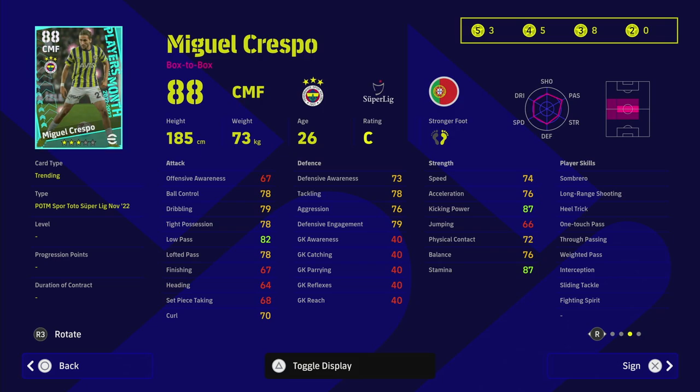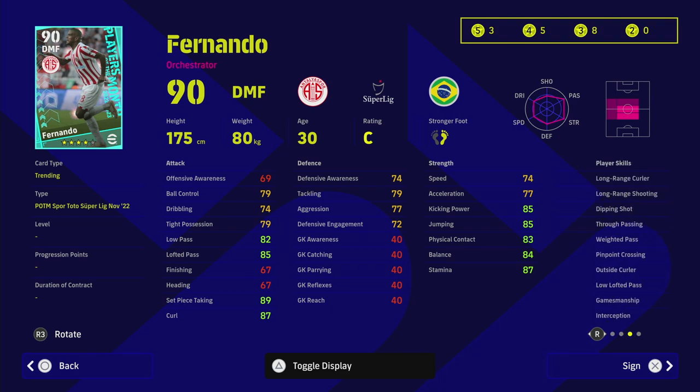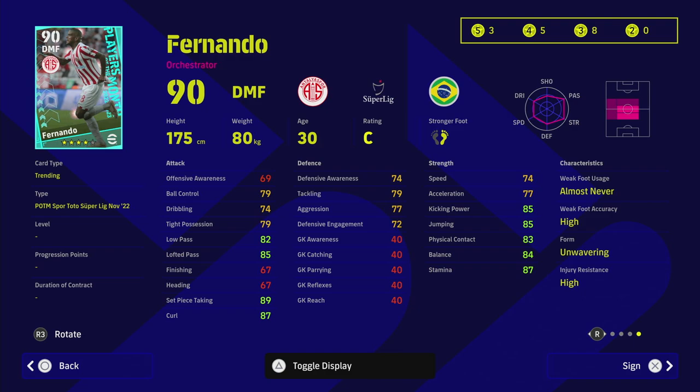Fernando is a very dominant DMF. He has unwavering form, high kicking power, jumping, physical contact and balance, plus excellent stamina. He'd be my pick for the four-star slot. You'd sit him in the pocket and use him like Casemiro, Makelele, or Busquets. He doesn't have the passing of those players, but he has the defensive tackling, aggression, and awareness you need to dominate the middle of the pitch. All you really need from your DMF is to block passing lanes and let the ball go to your flair players. He's also got long range shooting, lofted pass, tight possession, and ball control — a very intriguing card.